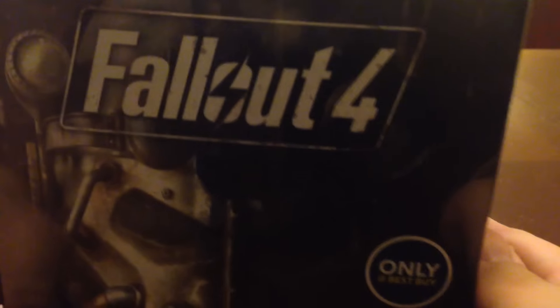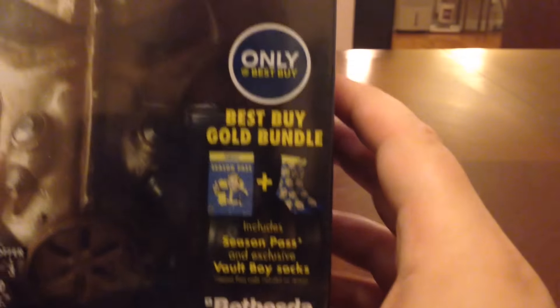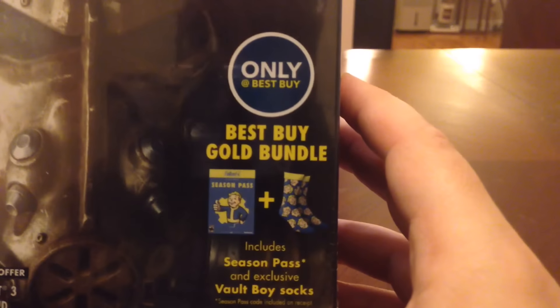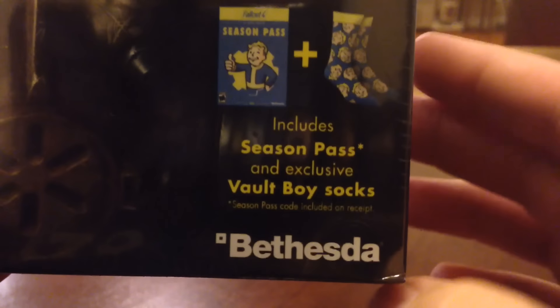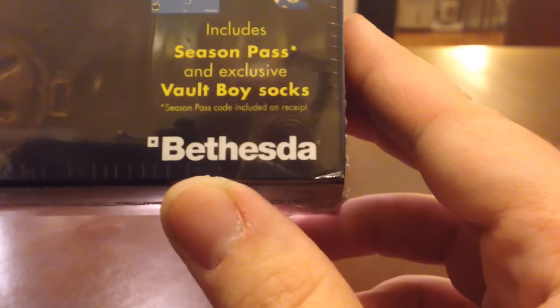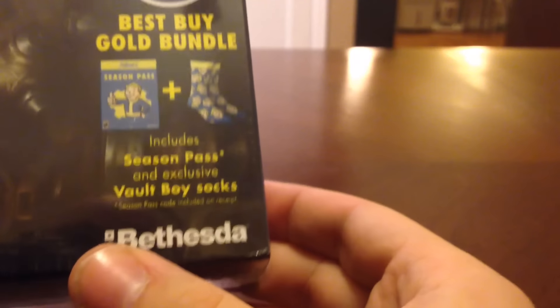Alright guys, it's finally here. I got Fallout 4 on the Xbox 360 and as you can see here I got the Best Buy Gold Bundle. It includes the season pass and exclusive vault boy socks, which I thought was kind of cool. The season pass is a code that you get on the receipt or the email — I believe they emailed it to me. But anyway, let's open this up.